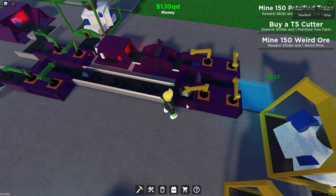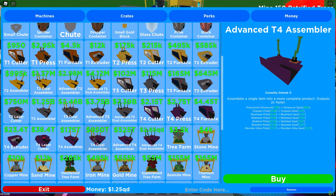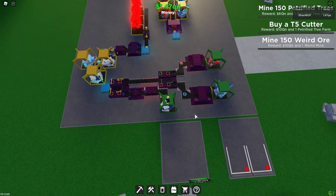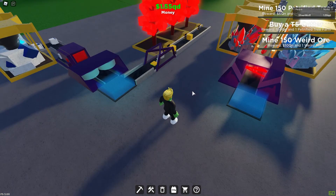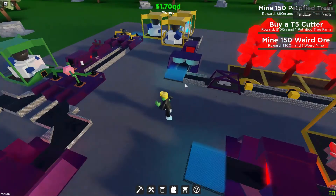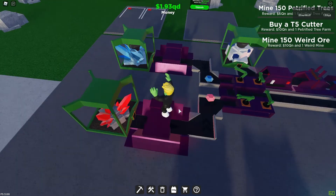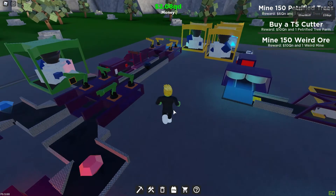I also want to make the other setup for advanced mechanical assembly, or I could just do this one again — it doesn't really matter. I could do it like three times: one this direction, one this direction, and one this direction. That would probably maximize income, because this whole area isn't really making me that much compared to the other setup. I'm pretty close to getting the second advanced assembler — just a little bit more.